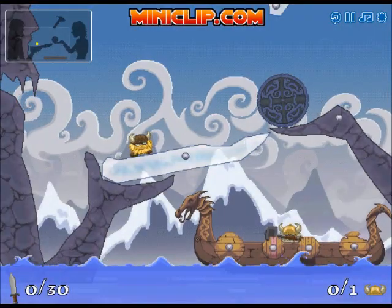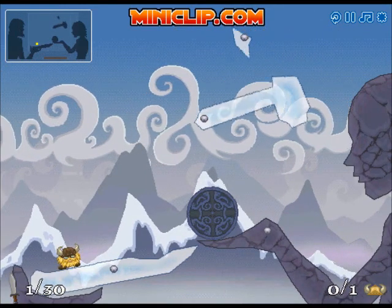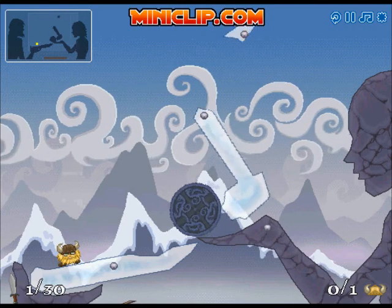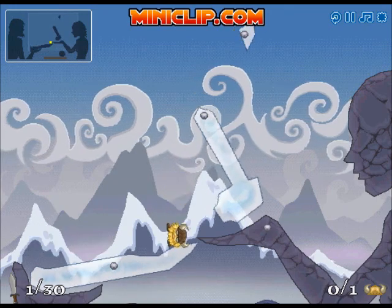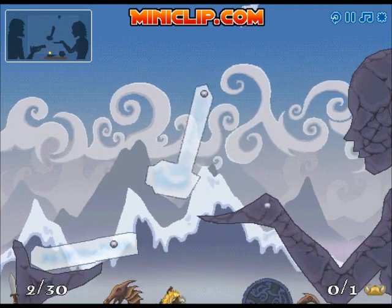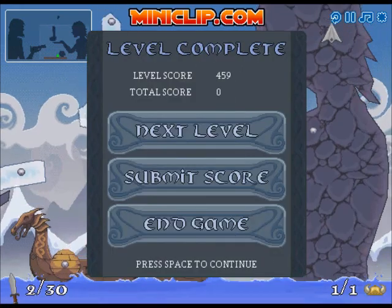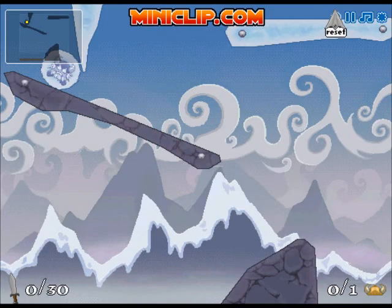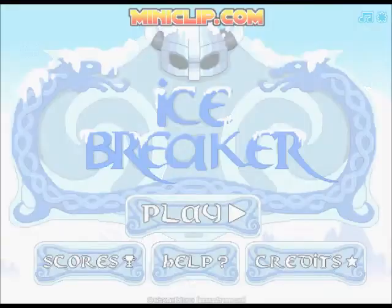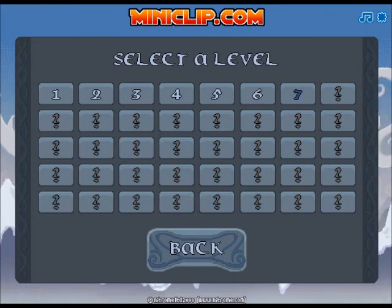All right, next level. I'm not even counting what level we're on, so let me check once he finishes. This can't be much more than four or five or something. There we go, problem solved. In what situation would a rock formation look like a person? I don't know. Let me pause real quick — yeah, we're on level seven, so we'll do eight levels per episode.